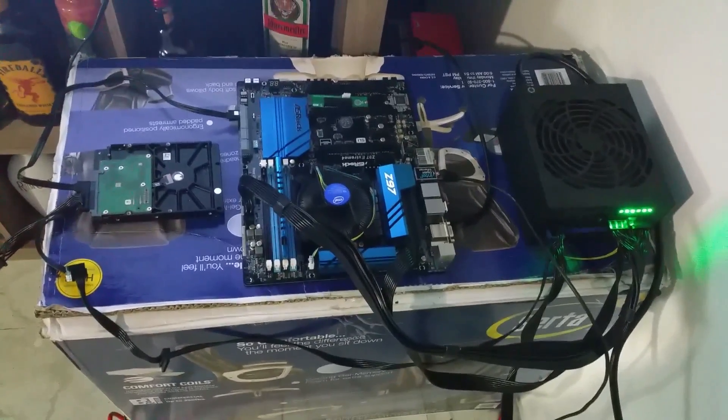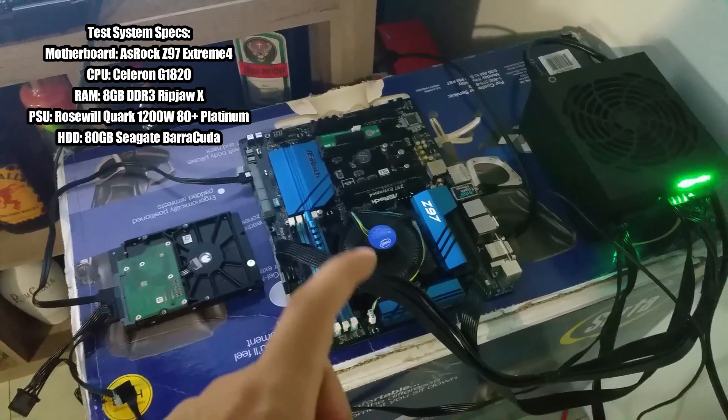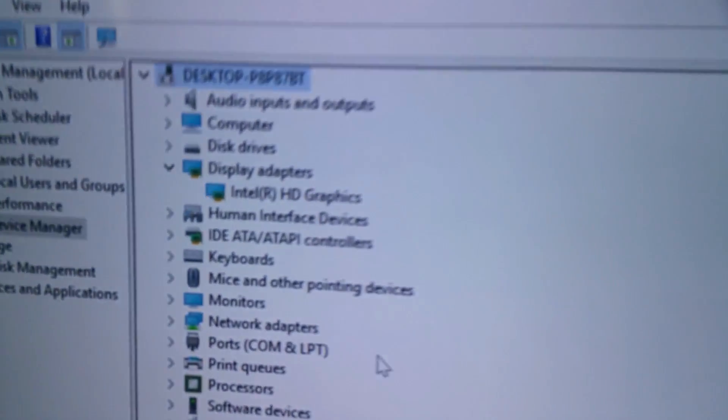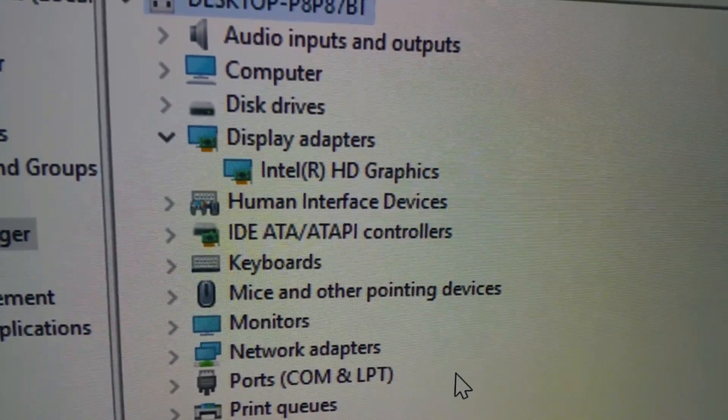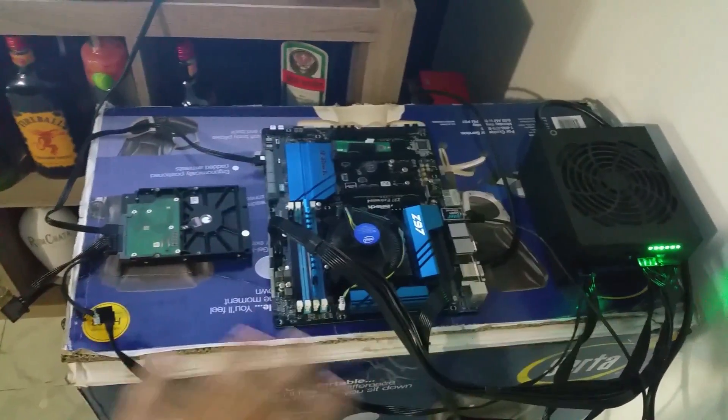I have my setup over here, and like always the first thing we want to do is remove any variables. So I removed the graphics card and I'm running just the system itself. The system consists of the hard drive, the RAM, CPU, fan, the motherboard, and the power supply — it's drawing around 30 to 31 watts. That way we know exactly how much the graphics card itself is drawing without having to guesstimate what the system is pulling.